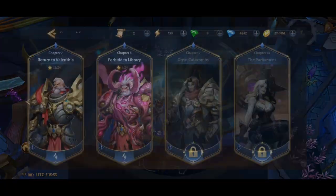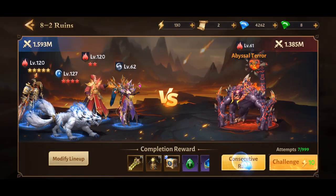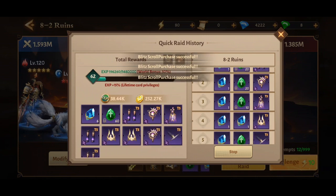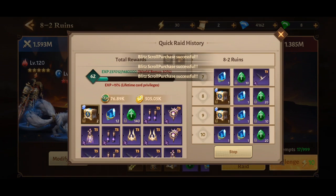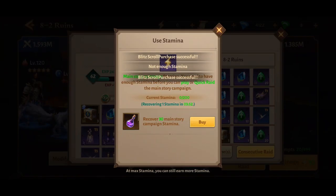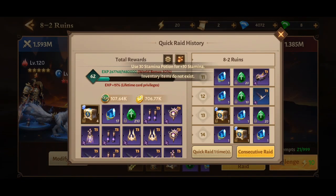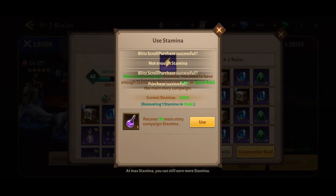Every day spend all your stamina, and then the game will give you options to buy more stamina potions — say yes and buy them. You must do this every day; buy as many as you can.